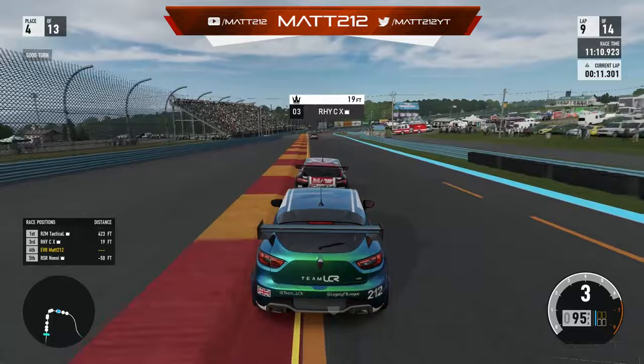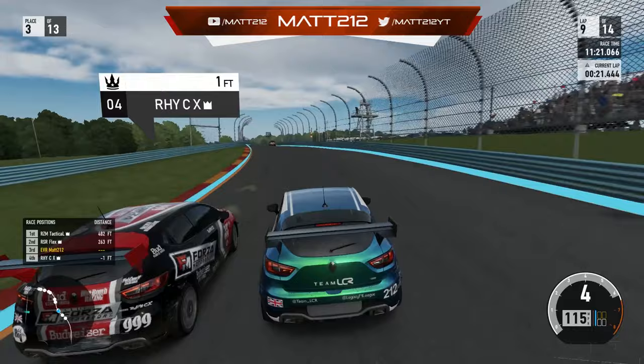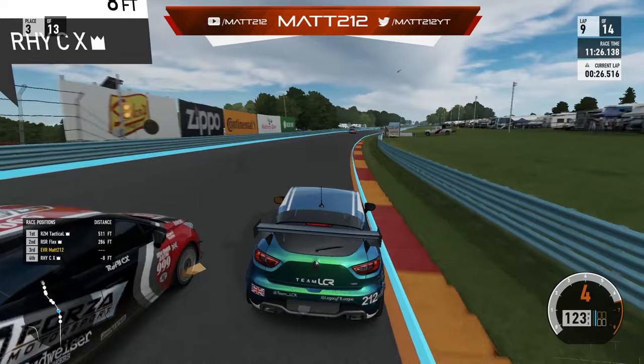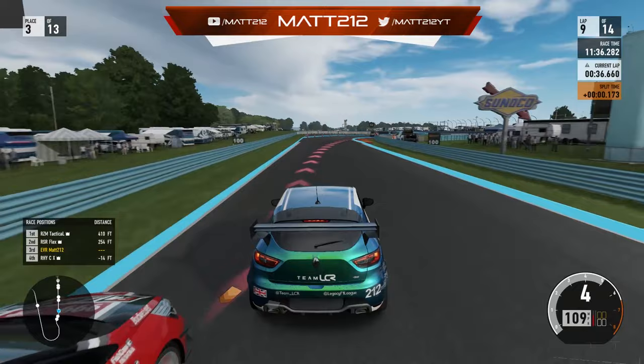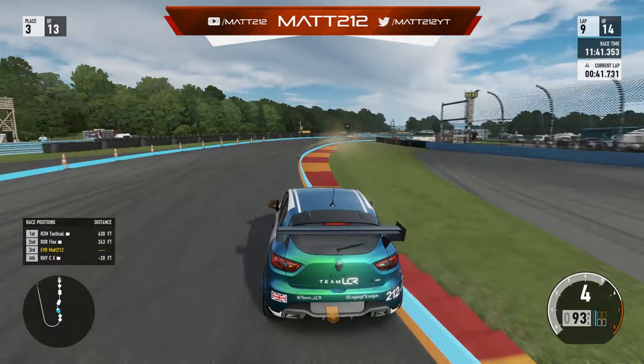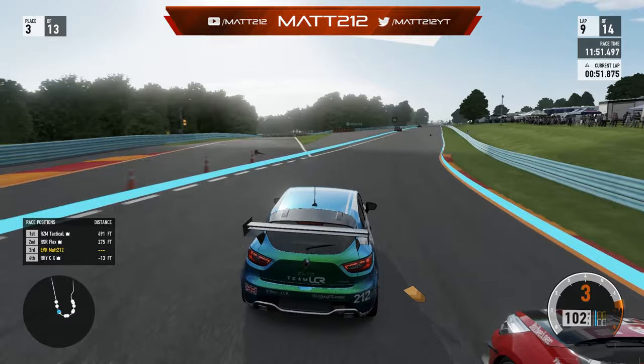Onto lap nine — we actually get up the inside of Rye, get ready to head up the hill, and just about got the run through turn one. Now it's a drag race up towards the top of the hill. We're almost side by side, but luckily he bails out a little bit early. We trim the kerb ever so slightly and move ourselves up into the podium places.